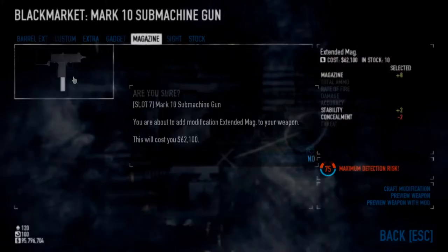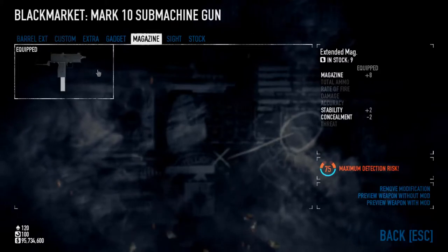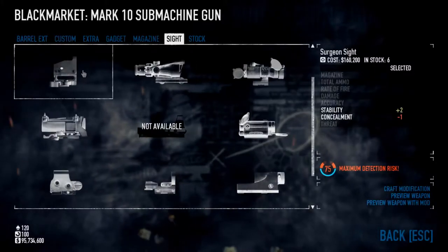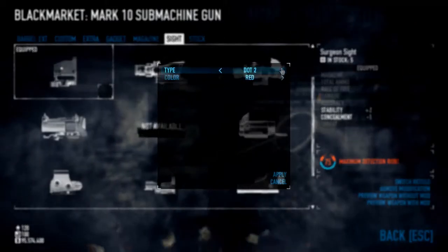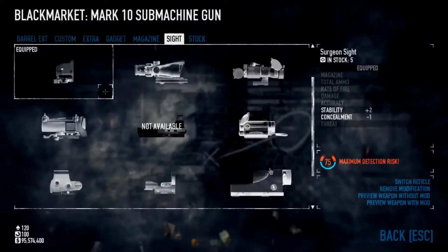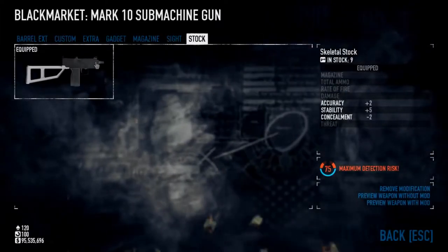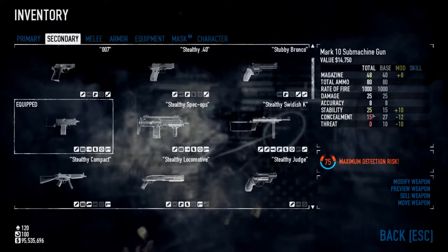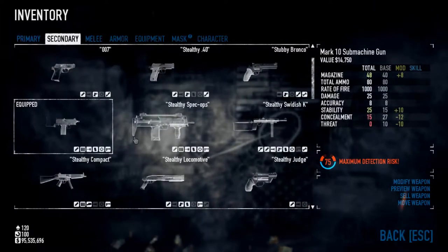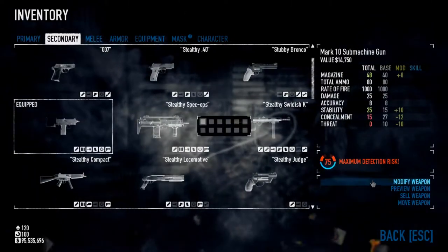Our magazine will be the extended mag. The reason why we're using the extended magazine is because these guns have a high rate of fire and we'll just be reloading too much. For a sight, we're going to place the surgeon sight on there. And the stock - this one here adds two to our accuracy and five to stability. Let's jump out and check its stats now. We've got 25 on stability, still 8 on accuracy, and still only 25 on damage. We've increased our stability and kept our damage and accuracy the same.